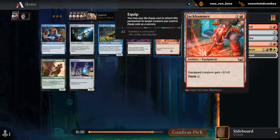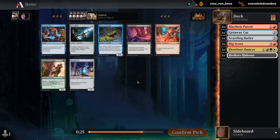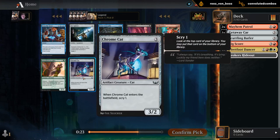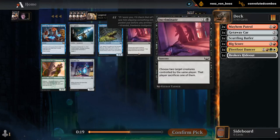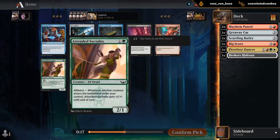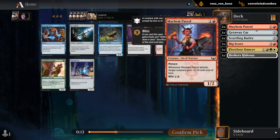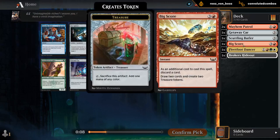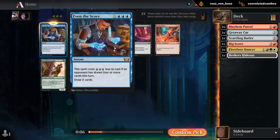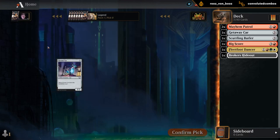Next, we've got an equipment in Jackhammer or a Mythic Rare for the collection. Don't want Chrome Cat. Arc Spitters are pretty medium. Nothing else too exciting. Do I want a Jackhammer in a deck that already has vehicles requiring more creatures? Probably not. So I'll just Rare Draft. Socialite could also be okay, but I think we're more likely to be red-white splash green, in which case Socialite wouldn't make the cut.